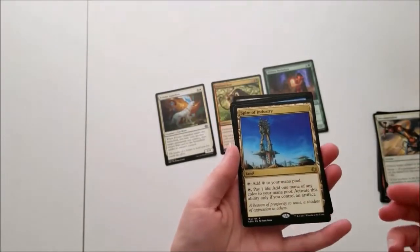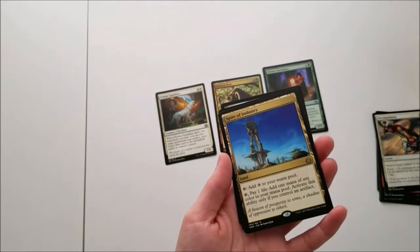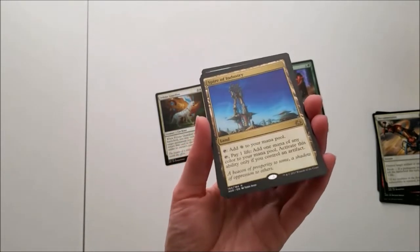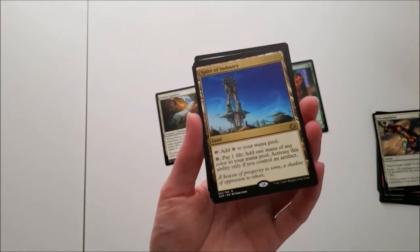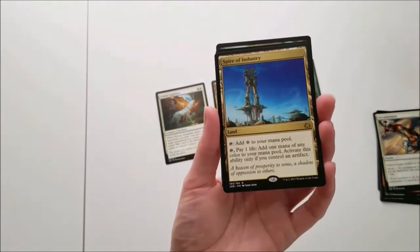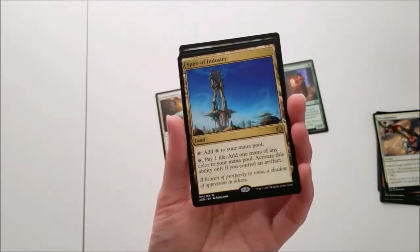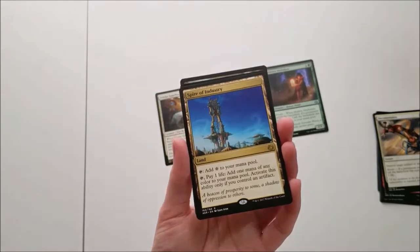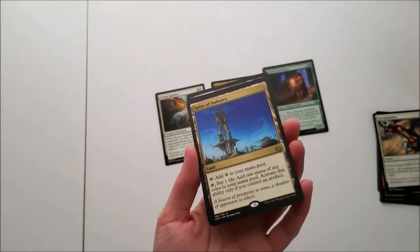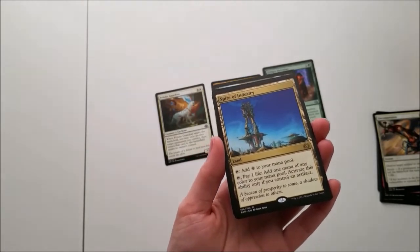And we've got a rare — Spire of Industry. Land. Tap: add a colorless mana to your mana pool. Not to be confused with add a mana of any color to your mana pool, because I recently learned that's not how it works. Very awkward. Or you can tap, pay one life, add one mana of any color to your mana pool. Activate this ability only if you control an artifact.